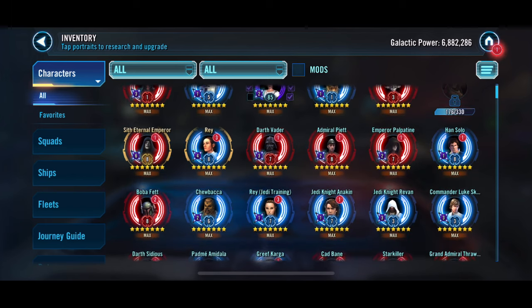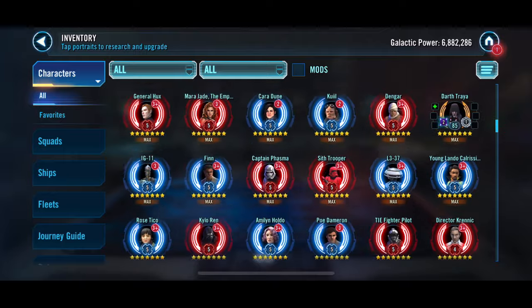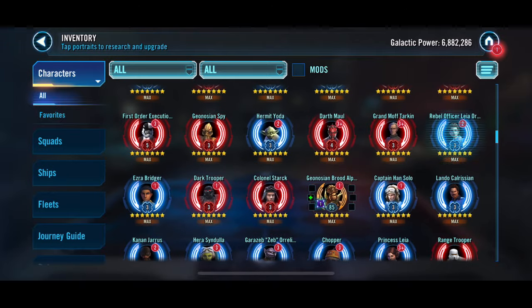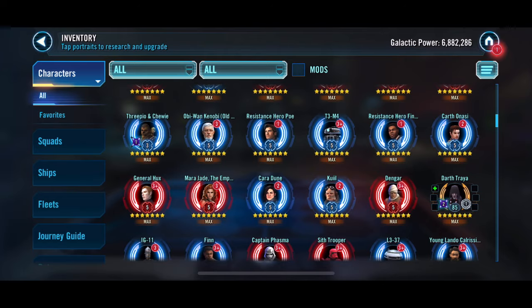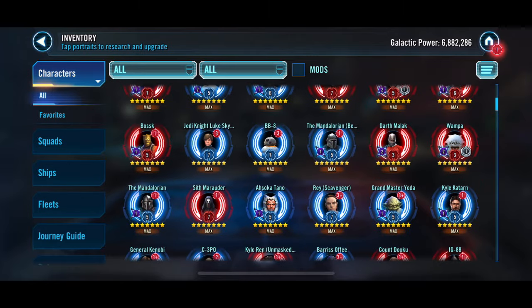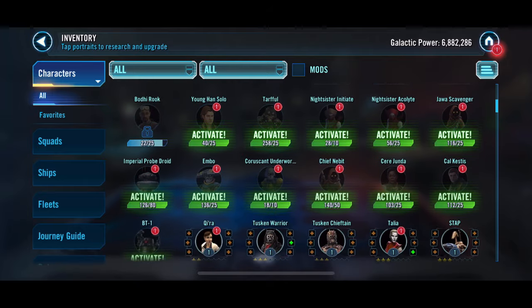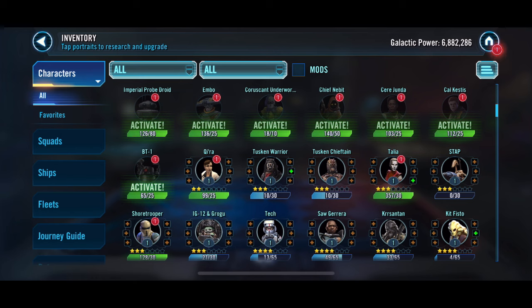Darth Bane — you can see we're making pretty good progress there. We're going to keep farming him, and hopefully we can get some good progress on him as Conquest keeps going — we're going to try to jump up another crate or two. We are going to buy the Conquest Pass again; this time it is going to have Solo in there, so that will be really good to get extra shards of him as we're going along. That should put us pretty close — I think we're over halfway.